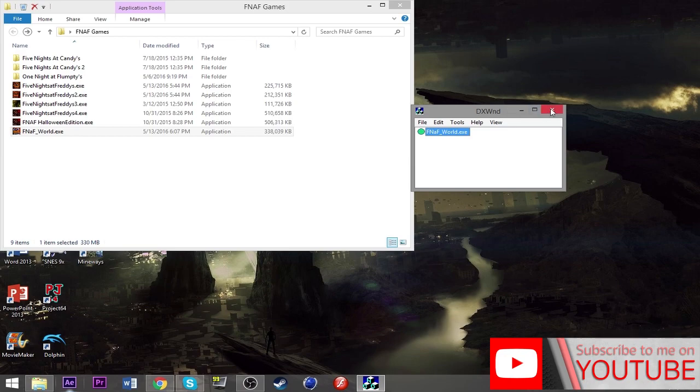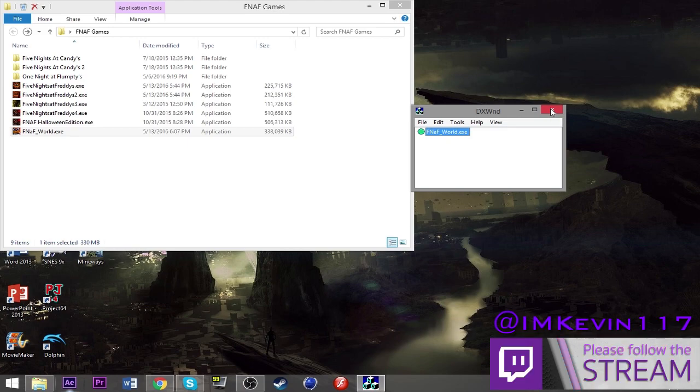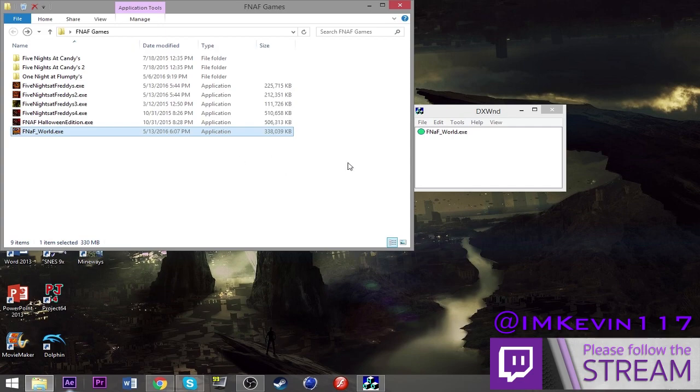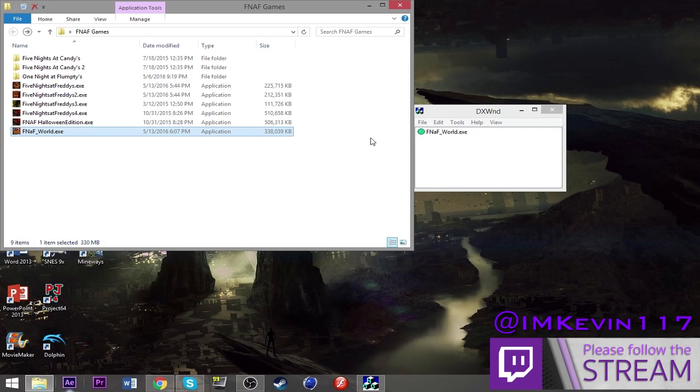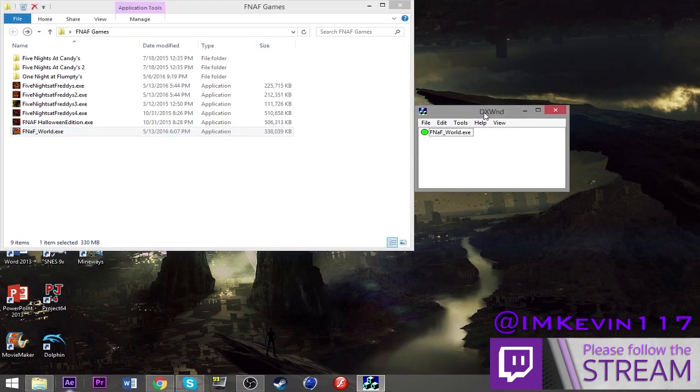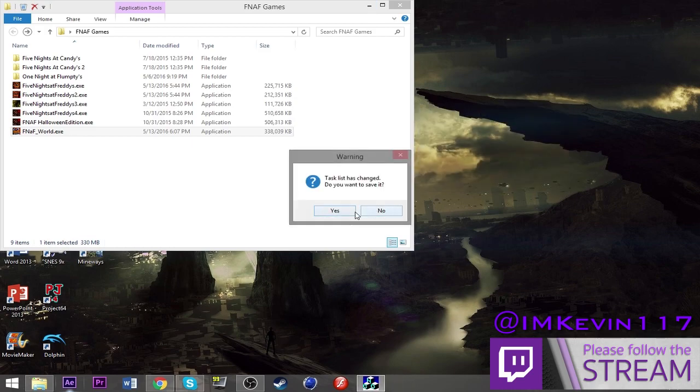The only reason I made this tutorial is because I was trying to record FNaF on my Twitch stream — you can follow me at ImKevin117 — for Fright Night Fridays. Because the game was stuck in fullscreen, I couldn't see the Twitch chat. I don't have dual monitors, so I wanted the game on the right and Twitch chat on the left. I spent a couple of hours figuring out how to make fullscreen games windowed.